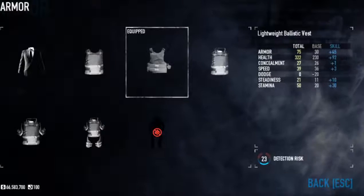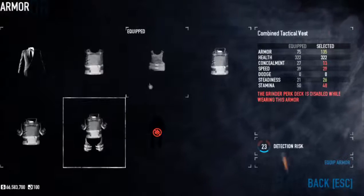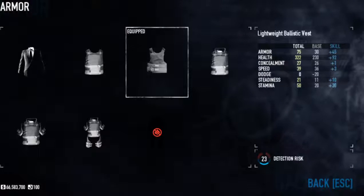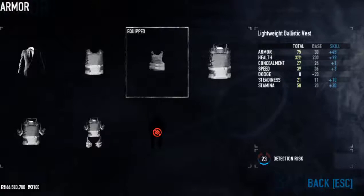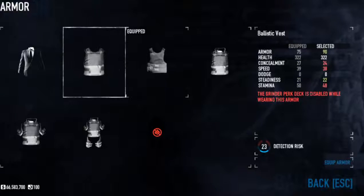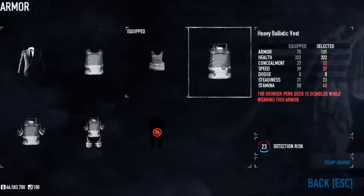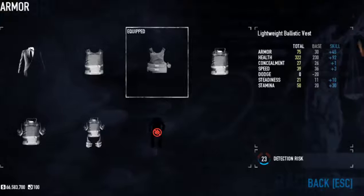Finally, we've got the armor. With this deck, you've got to use the lightweight ballistic vest. Because if you use the ballistic vest or anything else, it disables the grinder perk deck — and you don't want to do that. This isn't a Dodge build, so we're not going to use the two-piece suit. Basically, all we get to use is the lightweight ballistic vest. But once I show you the skills, you'll see why it isn't really that bad. My armor right now is 75 with a lightweight ballistic vest — that's actually more than the heavy ballistic vest's base before you upgrade it. That's quite a bit of armor to have with a lightweight ballistic vest.